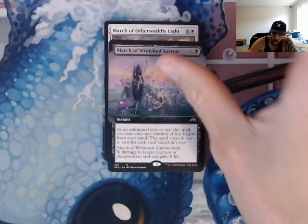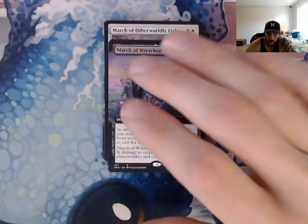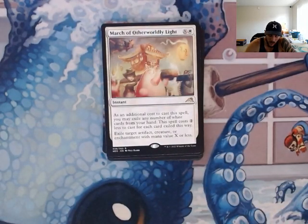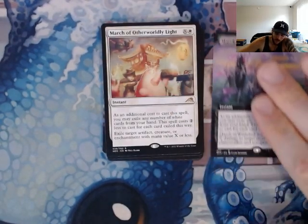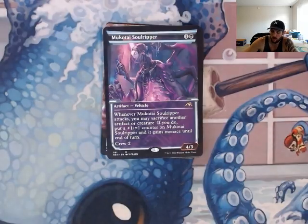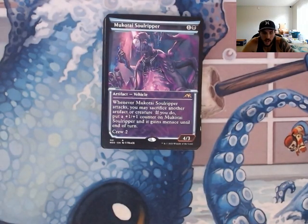We have both marches — March of Otherworldly Light and March of Wretched Snow. Good spot removal: one targets a creature or Planeswalker, the other targets artifact, creature, or enchantment with X or less converted mana cost. You should be able to ramp into something good. X is probably on average around five or six, but if you have a ton of mana and you just want to use it to gain life or something like that, you have the option to.